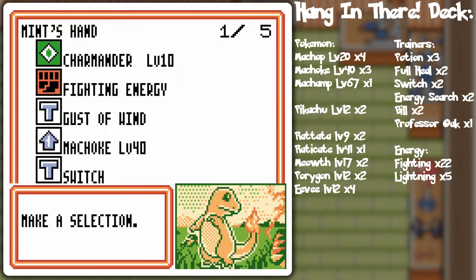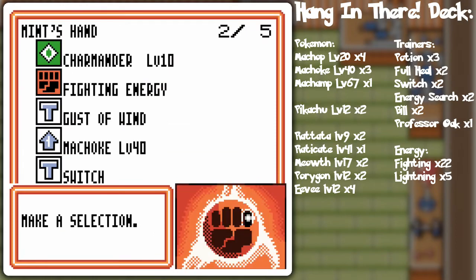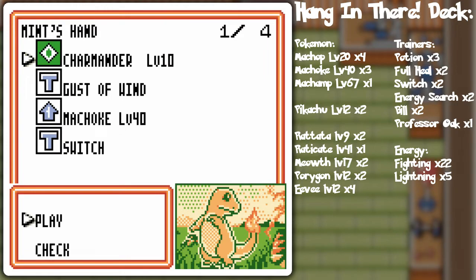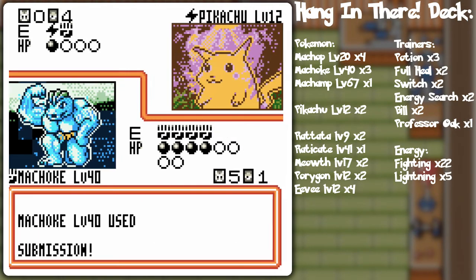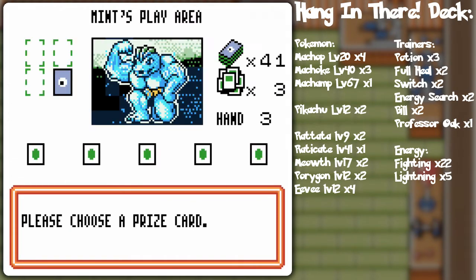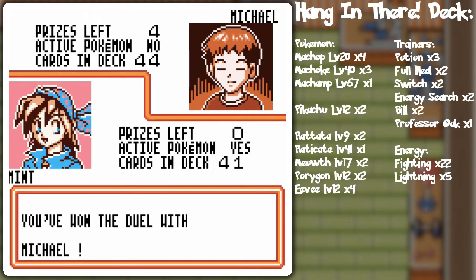If I get another energy card — actually, I had the energy card all along while mashing through stuff. Submission will cause 20 damage to myself but it's a guaranteed 60, so 120 in weakness. It doesn't really matter if you take a little scratch damage if you get that last prize card. So that was a complete sweep! That's partly why I went to the Fighting Club first — it's like the first beginner area of the game.